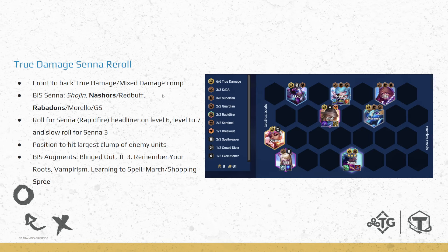Moving on to the actual comps — the actual bread and butter of today's class. We're going to be talking about True Damage Senna Reroll as our initial comp. What is True Damage Senna Reroll and how does the comp function? Basically, we're front to back — hitting the enemy main frontline tanks first before moving on to their backline.